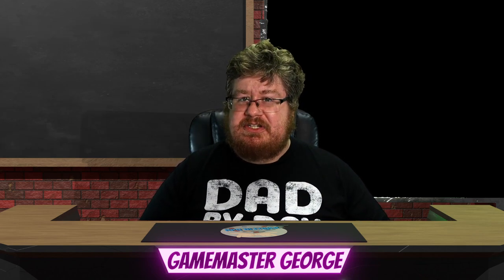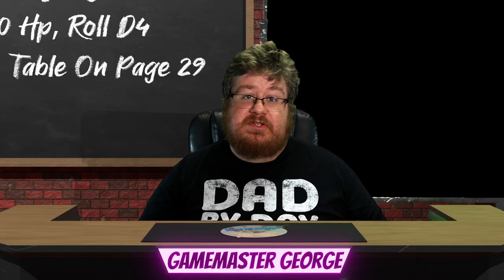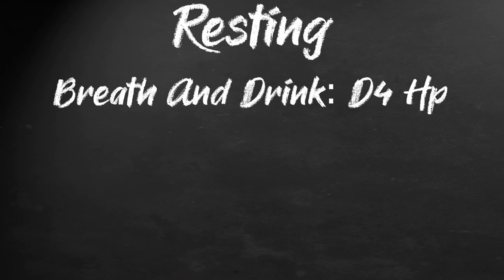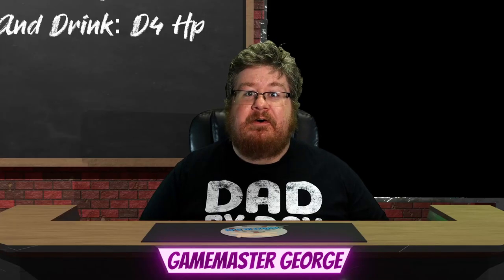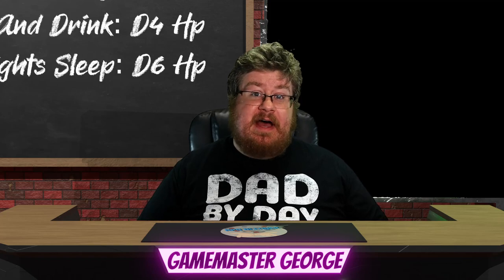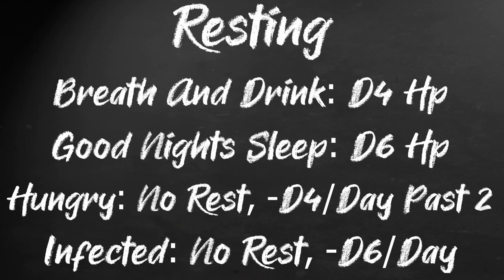So what happens when you start to take damage? At 0 HP, you roll a d4 on the broken table on page 29. You may fall unconscious, lose a limb, be slowly bleeding out, or just be straight dead. If you ever hit the negative of your max HP, you are dead. When combat is concluded, assuming you survive, you may get a chance to rest. If you have time to catch your breath and take a drink, you gain d4 HP. A full night's sleep gives you a whopping d6 HP. Of course, this assumes you have food and drink — without that, you gain no HP from resting. After two days without food, you start losing d4 HP per day. If you have the unfortunate fate of being infected, you gain nothing from resting and instead lose d6 HP daily.